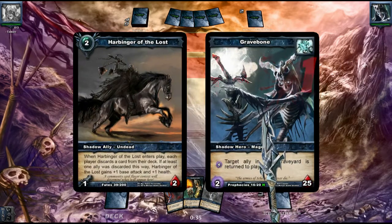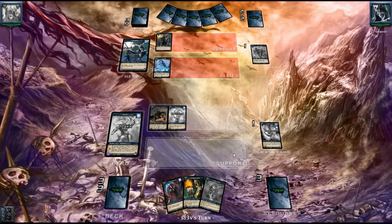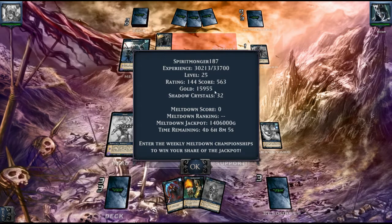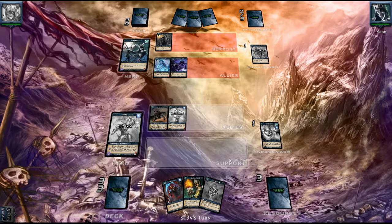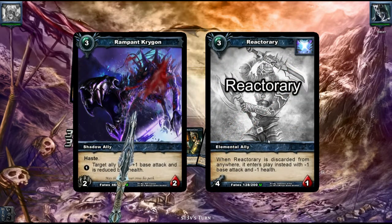This is not a practice milling deck — it's a deck that takes advantage of discarding cards with the Reactory and the Brimstone guy. It's not about milling the opponent; you could build a milling deck but I don't like milling decks as much as this version, and I've won some matches with it. I've played too many matches this season and I'm at 144 rating, having lost some, so I'm stuck at a low rating point just from building and trying out different decks.